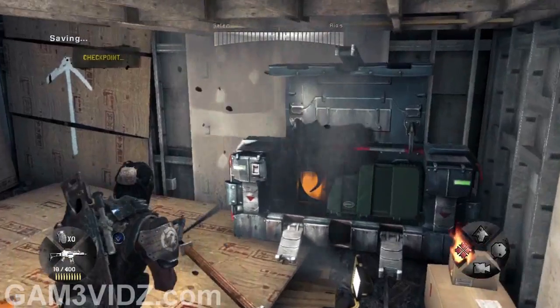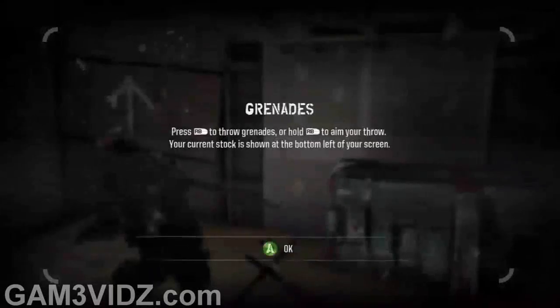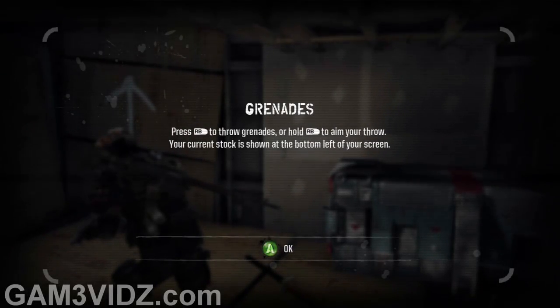When you get to this part in the game you'll get grenades — I'll show you right here. Press RB to throw them.